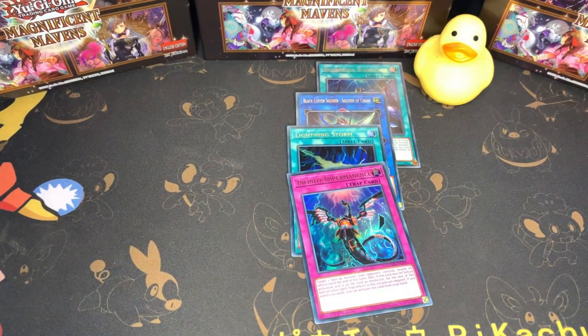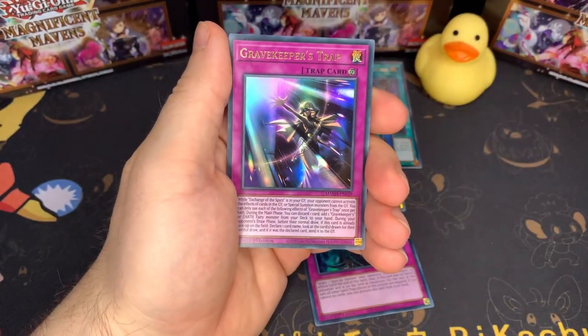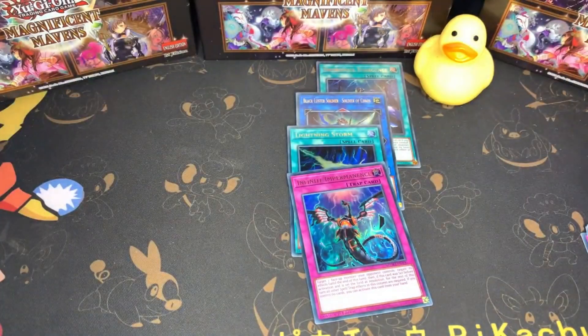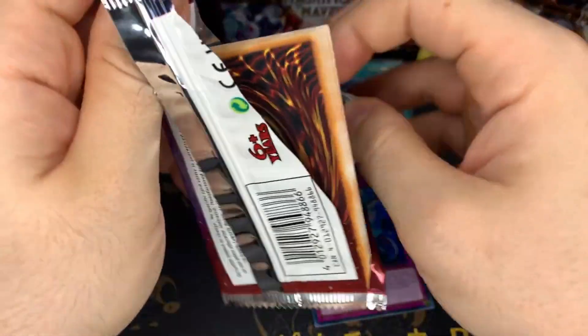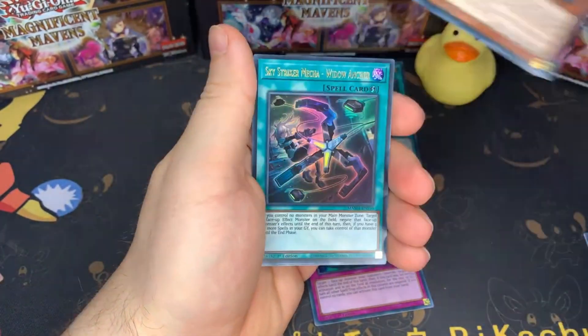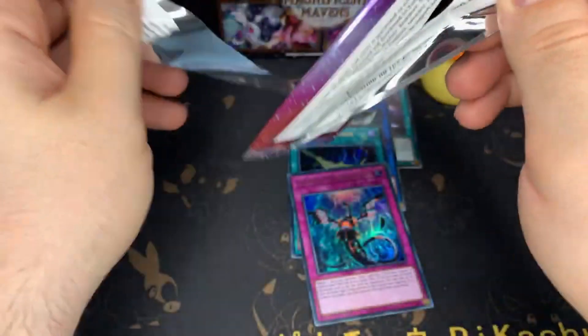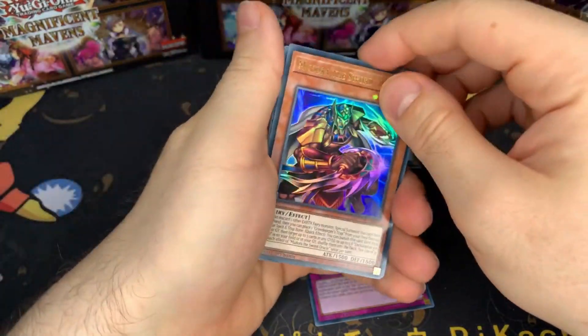All right, so far we're doing okay — nothing too great. Obviously no Pharaoh Rare. But you know, we're doing okay. Pride of Plant. Sky Striker Ace token. I'm gonna start moving the front card to the back now — I'm thinking that's gonna be the good ultra rare. Oh, two of that. I guess we'll just go through it now.